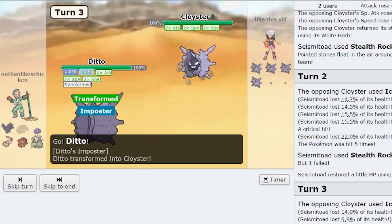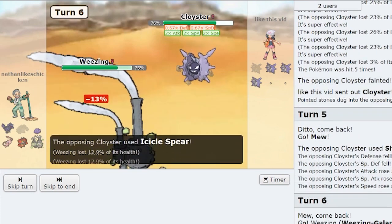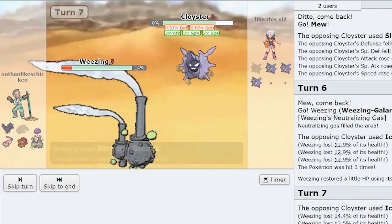Some other Pokémon who do very well: Scarf Ditto, of course, can copy the opponent's stat changes and still be faster with its Choice Scarf. Also, Galarian Weezing has a pretty cool matchup — beyond being a really beefy physical tank, Neutralizing Gas disables Cloyster's Skill Link ability, so you can often swap in on an Icicle Spear and then Strange Steam him afterwards for the kill.